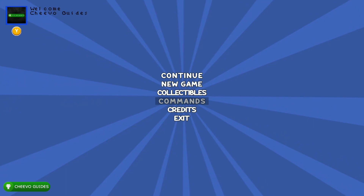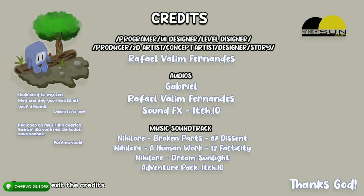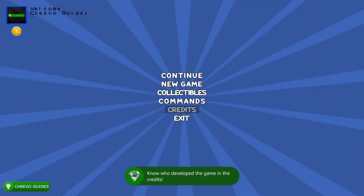First and foremost, you want to go watch the credits from the main menu. There's an achievement called 'A Dev a Dream' worth 100 Gamerscore for getting to know who developed the game in the credits.